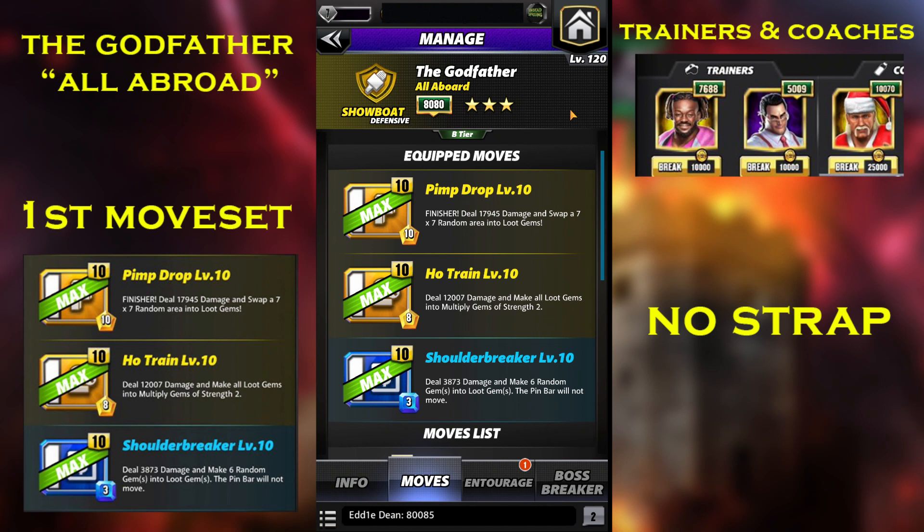The moveset has double yellow and a blue. The pipe drop is a 10 MP yellow finisher dealing 17.9k damage and swapping a 7x7 random area into loot gems. The Train is an 8 MP low move dealing 12k damage and converting all gems into strength-2 multiplier gems. The shoulder breaker is a 3 MP blue move dealing 3.8k damage and making 6 random gems into loot gems.